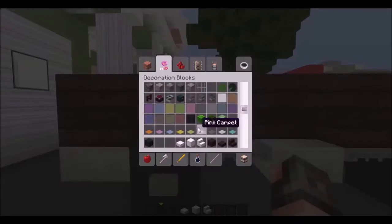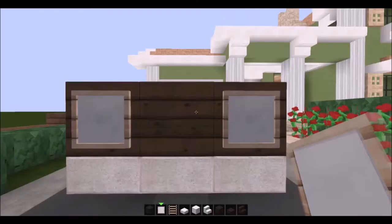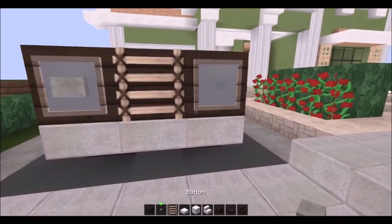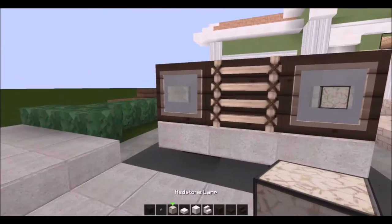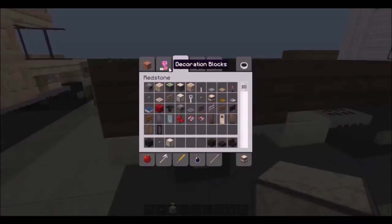Now you're going to need to get your item frames. We're going to go ahead and do the front headlights, one on each side. Get your ladder out as your grille. Go ahead and get the button back out and the redstone lamp — I think that's what we're going to need next. I like this look because it gives you just a little bit more detail than doing just the lamps or just the buttons. So this is what our car should be looking like now. We're going to go ahead and get rid of those three blocks.